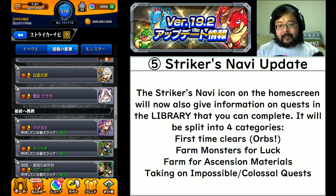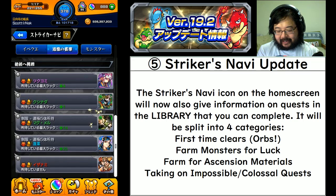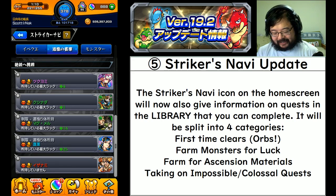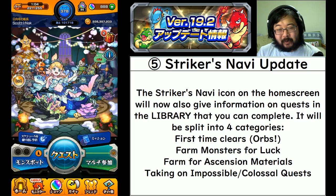The last category says 'hey, clear these to get some cho zetsu or baku zetsu - impossible or colossal quest clears.' It might say something like Tsukiyomi's here or you have four luck on Izanami. It's just another way to help you figure out what to do next - just hit the 'i' button and it'll show you what new things are available.